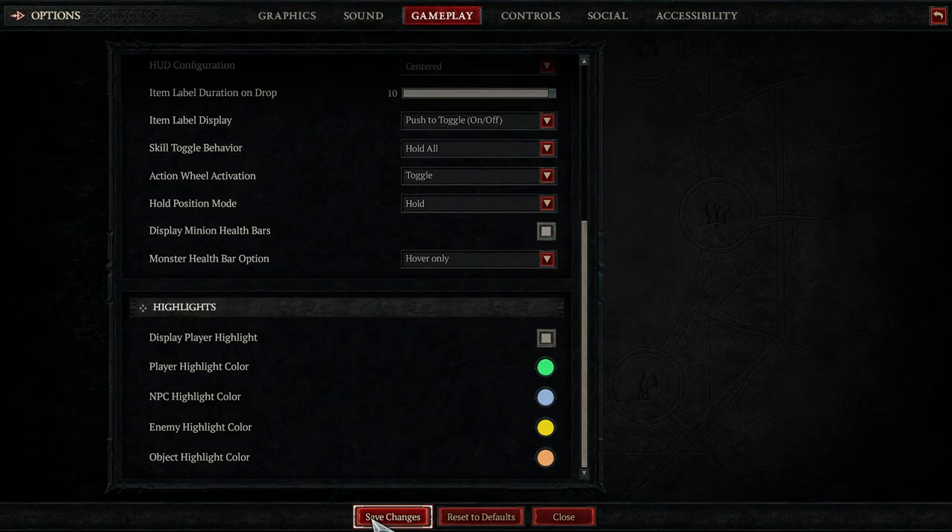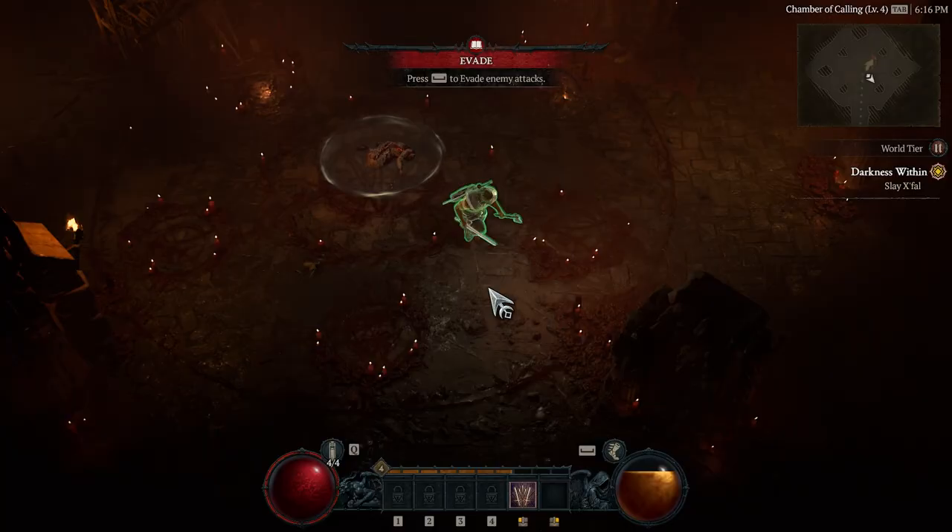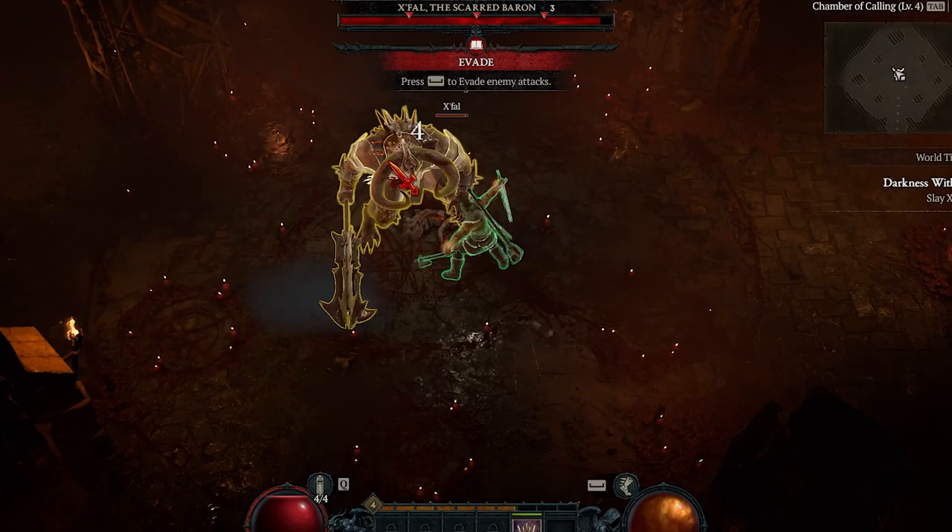You should also turn on display player highlight for better visibility and differentiation, and brighten the colors for each. We recommend setting your enemies to a different color instead of red, to make them easier to spot — because in Diablo, so many things are already that color. Now you're well prepared to step into the mighty world of Diablo 4.